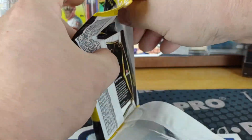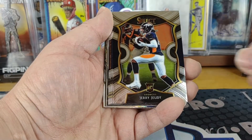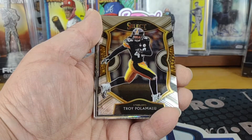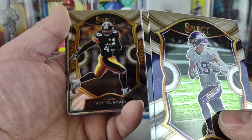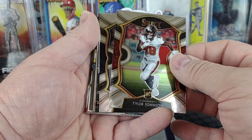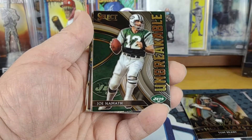Getting into pack two, we start off with another Derrick Henry, another Jake Lutton, another Jerry Judy, another Adam Thielen, and Van Jefferson — that one looks a little different compared to the others; it's got that pattern on the corners more pronounced. Then a Tyler Johnson, Super Bowl champion Buccaneer rookie. Then an AJ Brown — not a bad one to pull. And a Tom Brady Hot Stars insert.